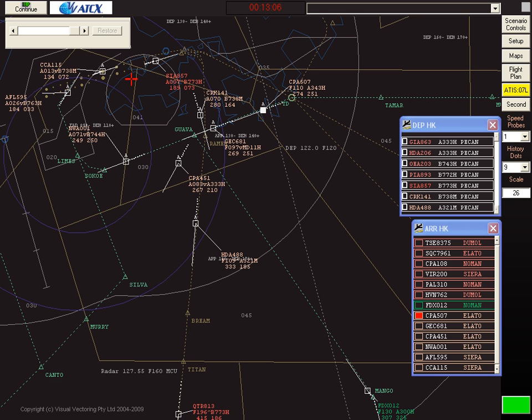Traffic situation at the moment: Air China 115 and Aeroflot 595 have been sequenced onto the runway and have been transferred to tower frequency. The next aircraft, NW-001, has adequate spacing behind Aeroflot and is being allowed to follow the STAR — it has simply been given descent and will be transferred to the tower. Following NW is Cathay 451, who has been vectored off the STAR to fly a dogleg to establish spacing with NW.